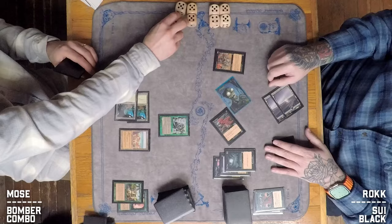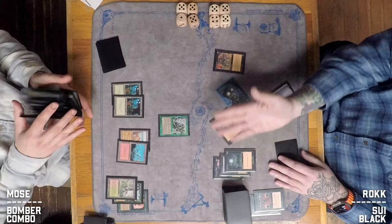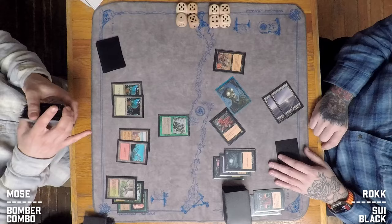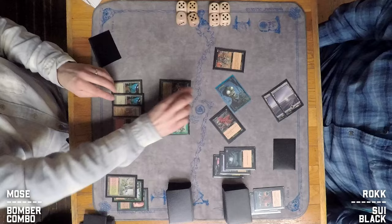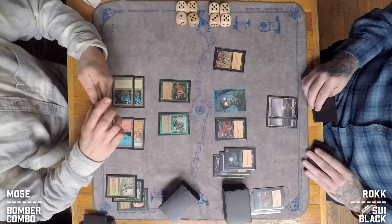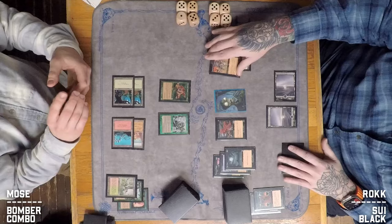Rock has another Dark Ritual, Bad Moon, and the Dauthi Marauder — a 2/1 that can't be blocked by white. Six power swings in, Moze blocks three of it. This is a very fast clock. Moze fetches but he's not out of it — he can still combo off and doesn't need much life to do it, just needs the Fires of Yavimaya. Wait — I might have mistaken that Ravenous Baloth for a Sapling Burst. He has two Multani's Acolytes for card draw but may not actually have the combo piece. An Unholy Strength lands on the shadow creature.